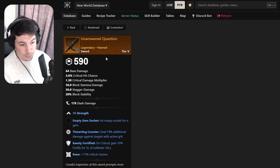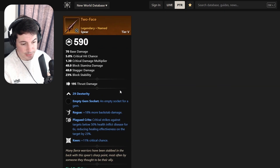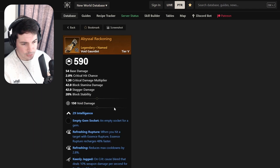Looking at the sword Unanswered Question: 15 Strength, Don't Encounter, Candy Fortified - there are better swords out there. Keen Aids is the new damage sword, so maybe not this one. Moving to Two Face, a spear with Dexterity, Rogue, really good play on crits - maybe if you want to hunt some healers. Keen gives you a good multiplier; Vicious would have been a bit better, but overall not too bad.